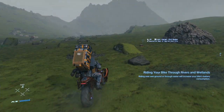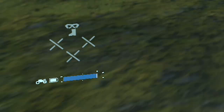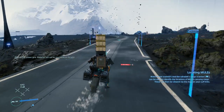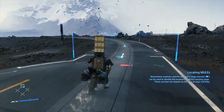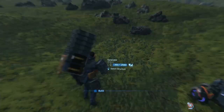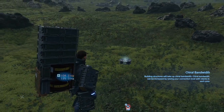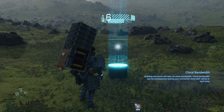When riding your reverse trike, it's essential to keep an eye on its battery meter at the bottom left corner of the screen. The distribution center and roads you encounter run on a power grid, and your bike won't drain its battery when driving on them. It's a good idea in the early game to keep a PCC on hand, in the unfortunate situation you do run out of juice in the middle of nowhere. You can also be a good Samaritan and leave generators around to help other players.